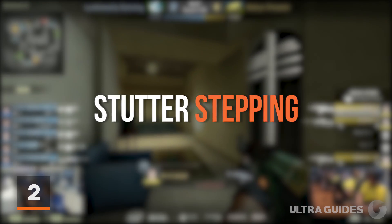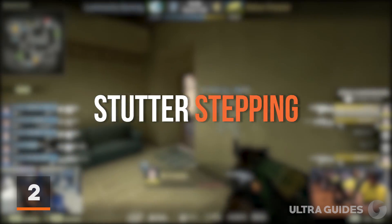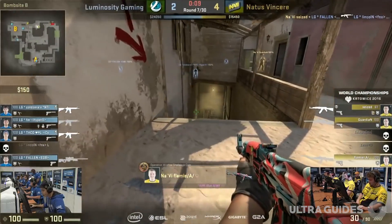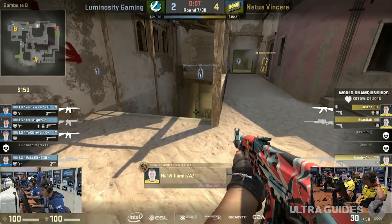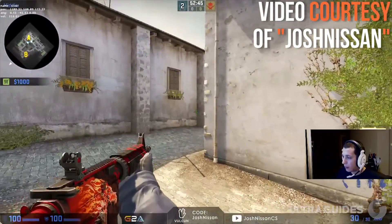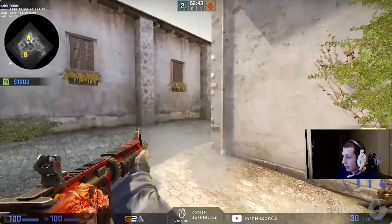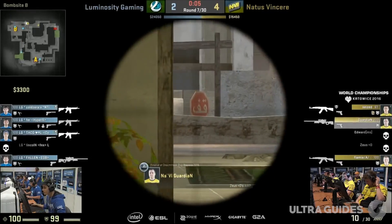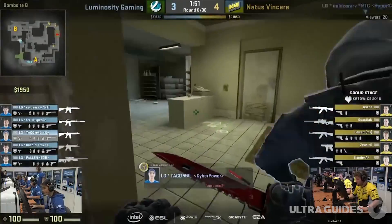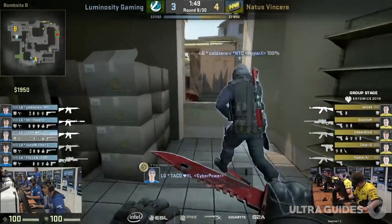At number 2, we have stutter stepping — another name for this is stop shooting. This is where you strafe sideways and stop right before you shoot. If you hold D and strafe right and tap A for a second before shooting, you'll stop. When you're stopped, you can shoot with complete accuracy. It's rapidly counter-strafing back and forth and spraying at the same time. So many pros use this, and it's difficult to see because it's such a built-in habit. This takes a bit to get used to, but once you have it down, it's something you won't stop doing.